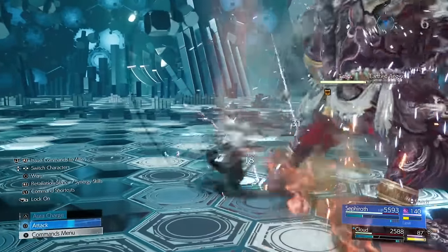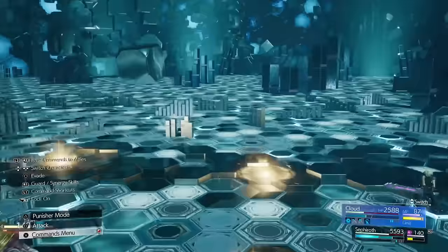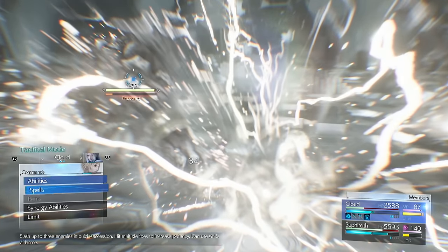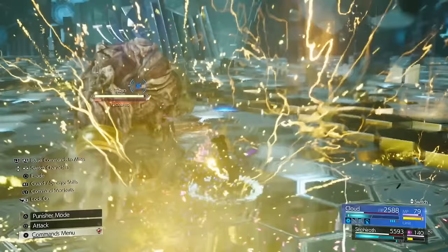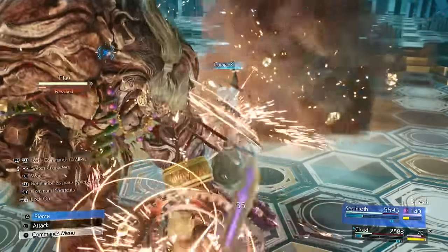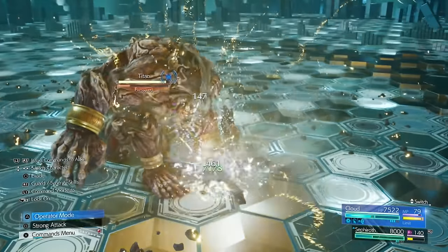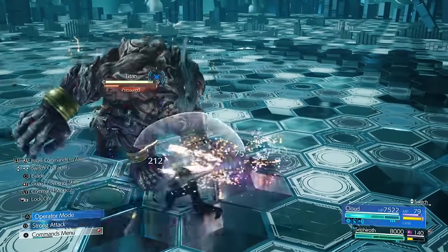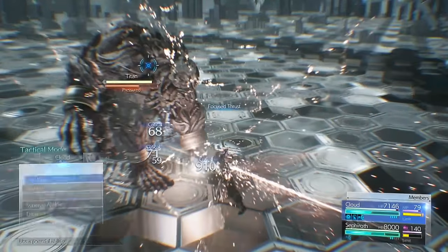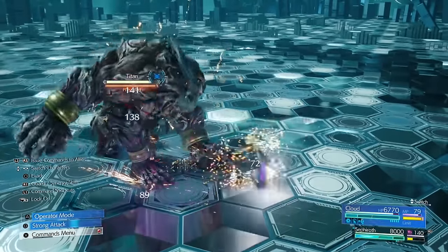His shield has gone down so we're doing more damage to the Earthen Aegis — he's pressured now. This is the time to lay into him and get a lot of damage done. Haste everybody back up again since it's run out. With Sephiroth you can use arrow magic or just get everybody back up to full health. This one is a lot easier than Zac's. Focus Thrust getting him pressured — close enough, just attack.